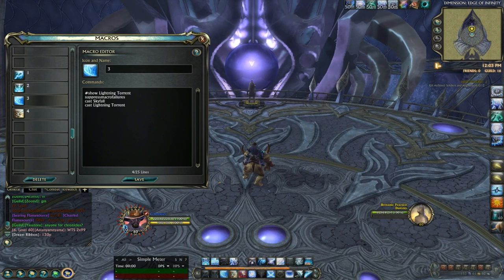And the third macro has Skyfall and Lightning Torrent. Now initially, upon first seeing these macros — which Skirch from Galidra helped me out with — I was a bit confused about how it all worked. And then I spent about ten minutes in front of the dummy and I'm like, this is perfect. It makes perfect sense. Everything times in perfectly.